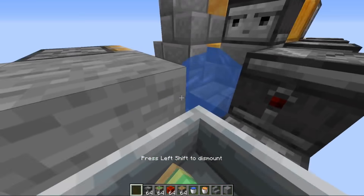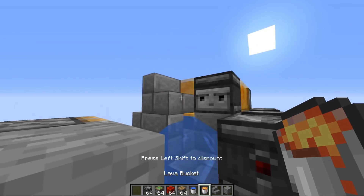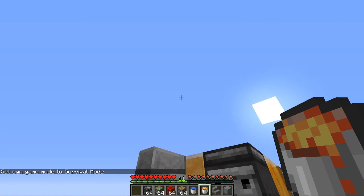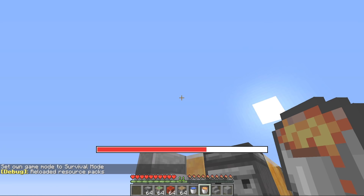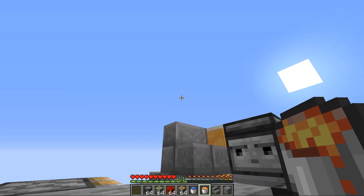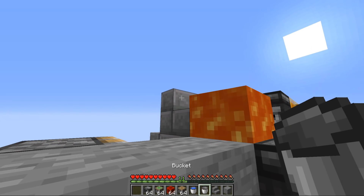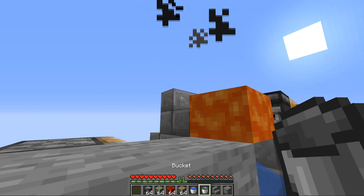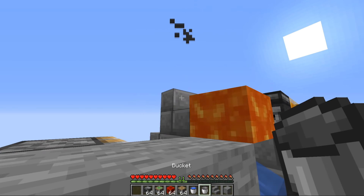You can also do the F3 plus T trick to hold down your right-click button for you. If you go into survival and hold down right-click - you don't have to be aiming at anything - and do F3 plus T, as soon as the reload screen comes up, release the right-click button. Now it's automatically held down, so all you have to do is aim at the top of the stair and you don't have to hold down any buttons whatsoever. It's a cool little trick you can use in the newer versions.